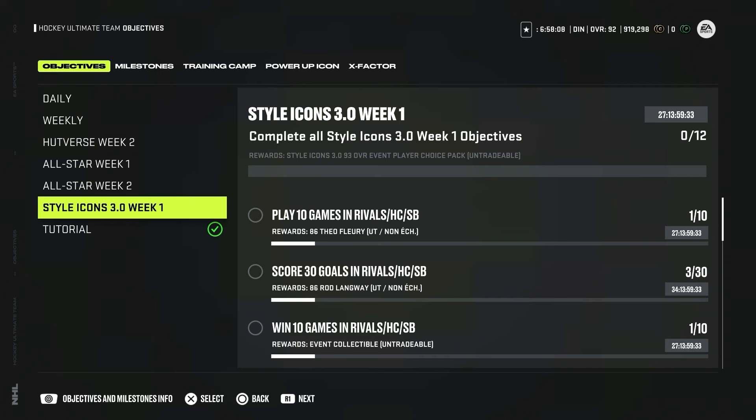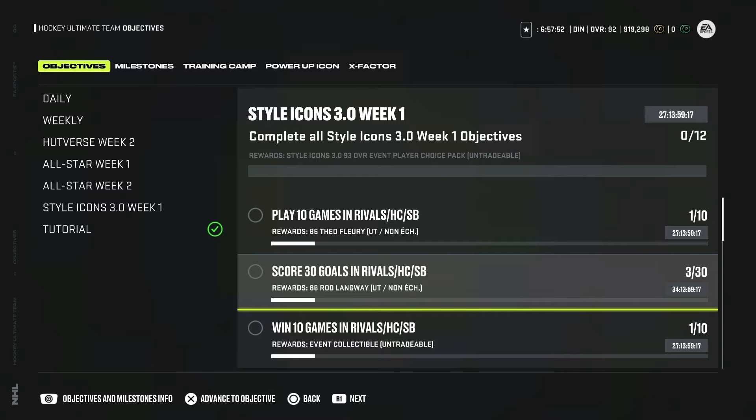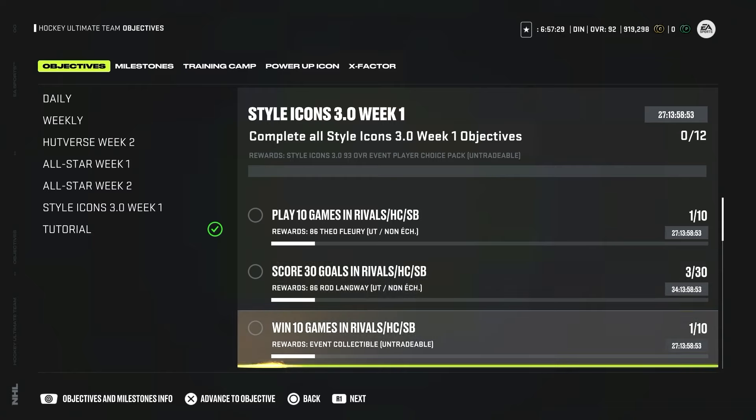Now the best part — what do you need to do to get that 93 overall MSP for free. Week 1 objectives: play 10 games and you get an 86 overall player for free. I really suggest even if you're not interested in grinding for the MSP, at least do these two objectives because you'll get yourself two free 86 overall cards which you can trade in for power-up collectibles. Score 30 goals in rivals, squad battles, or champs, and you get another free 86 overall card. Then you have to win 10 games in rivals, squad battles, or champs and you get an event collectible.